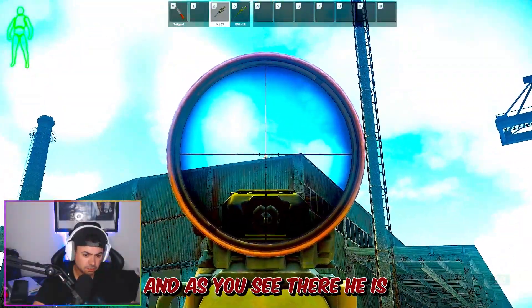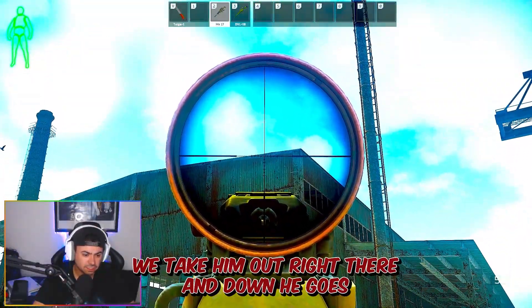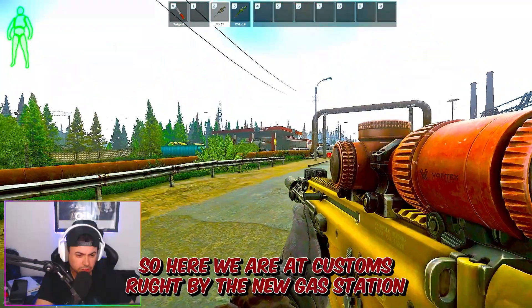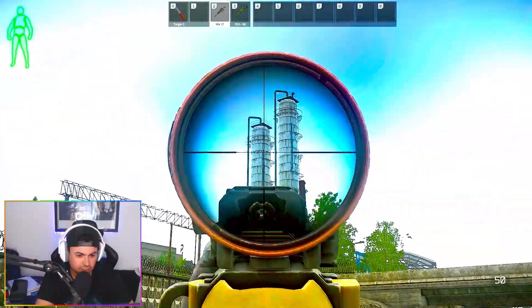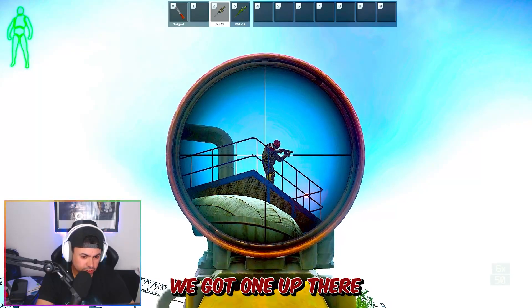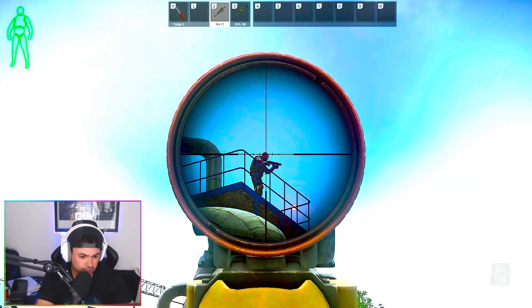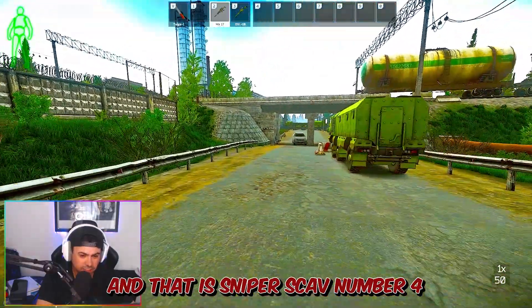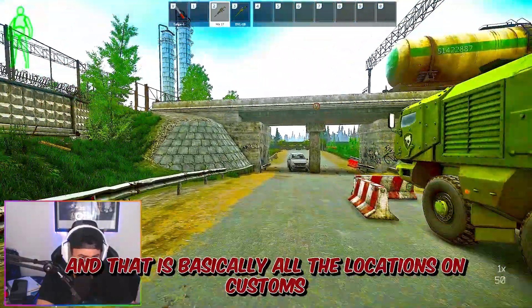There he is — he's coming up here and we take him out right there, down he goes. And that's number three. Here we are on Customs right by the new gas station, and as you can see we're on the white pillars — we've got one up there so we're going to take him out. Yep, there we go, he's down and out — and that is sniper scab number four.